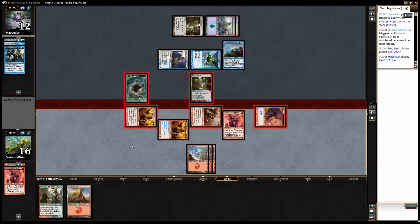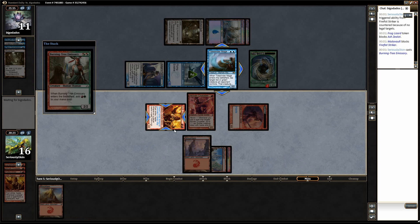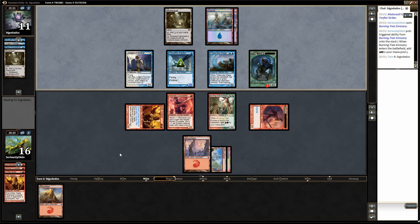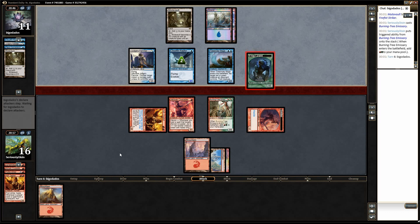I wish I had something to pump this Zealot, but I just don't. So already in my head, I'm sideboarding Shocks to kill those Tidebinder Mages. Searing Blood already hits them, but I think we can probably cut Firefist Strikers. They are very good, maybe that's wrong. I don't like cutting one-drops out of this deck, and of the two-drops, I think Striker's the worst of them. Ash Zealot and Burning Tree could both be very, very good.